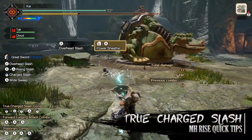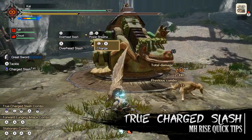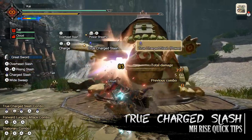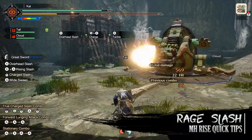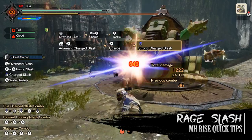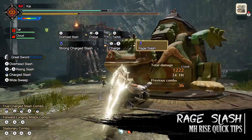For example, take the Greatsword. One of its standard moves, the True Charge Slash, can be a little bit cumbersome and needs proper timing to effectively pull it off. This can be rough against fast monsters, to which you can change this skill via the Switch Skill system to the Rage Slash instead, which is a slightly weaker move but is quicker to pull off and has a counter mechanic behind it.